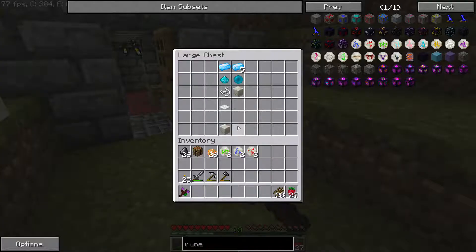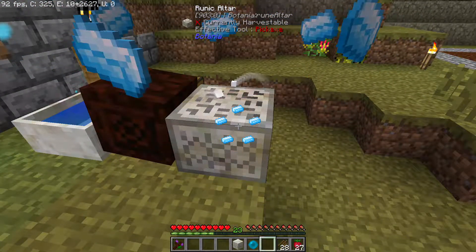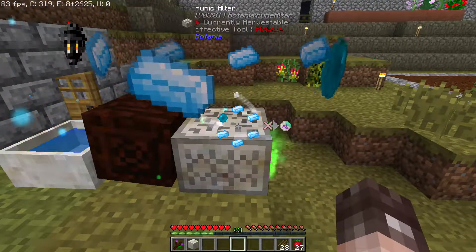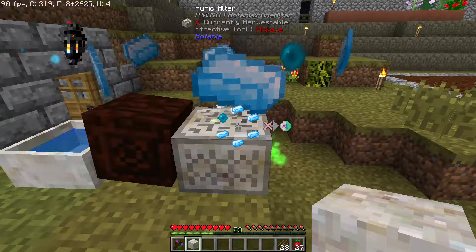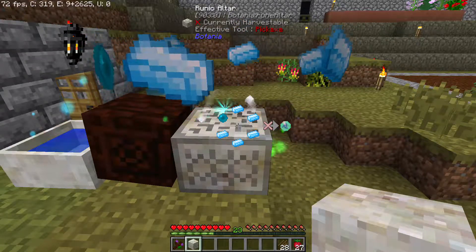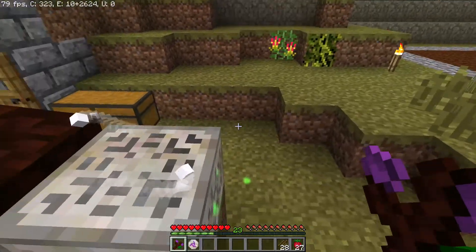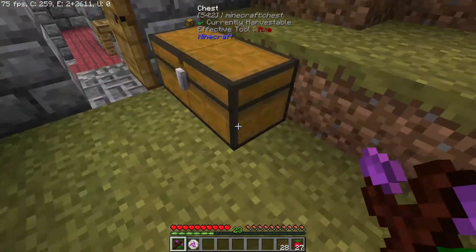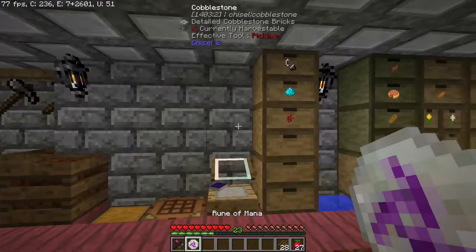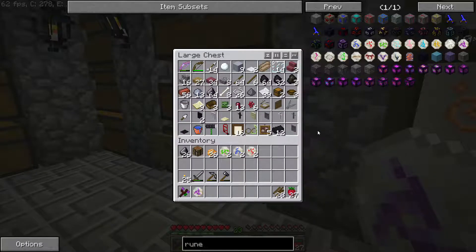The last one we can definitely do for now is the rune of mana - it's five mana steel. That gives us just one rune of mana, which is a little bit disappointing but that's fine. I can deal with that. Why don't we go inside and find somewhere nice that we can keep our runes? I don't think we've got another set of chests for them or anything like that.